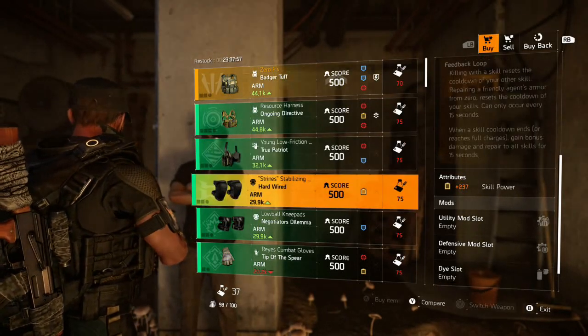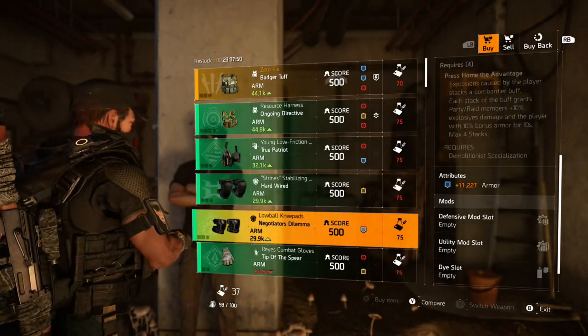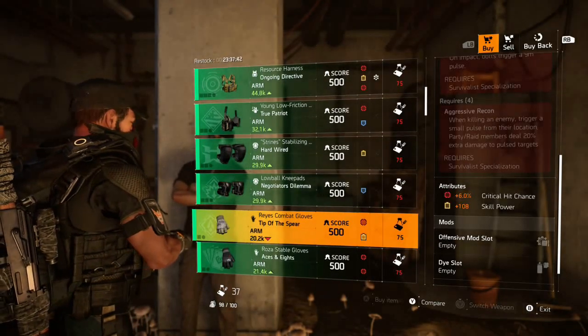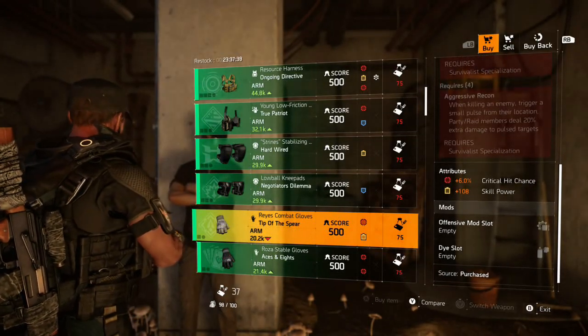Hardwire Knees with Skill Power and a Utility and Defensive slot. And some Negotiator's Knees with Armor, Defensive and a Utility mod slot. Tip of the Spears Gloves with Crit Chance and Skill Power, and again, an Offensive mod slot.